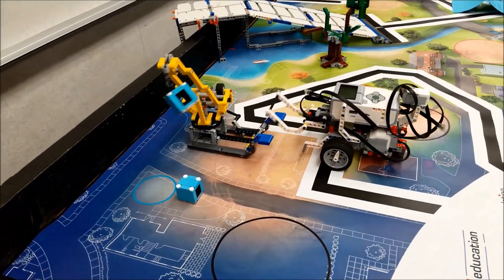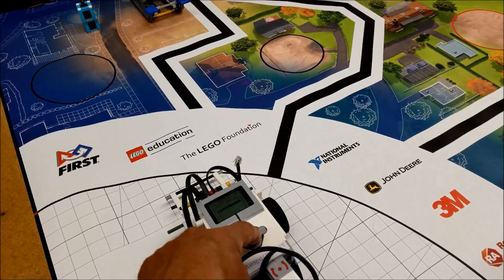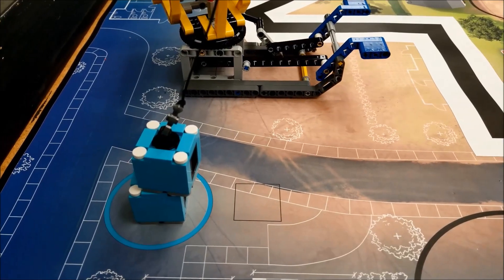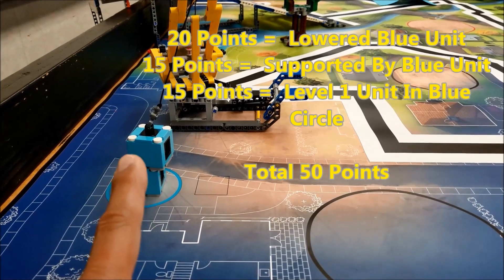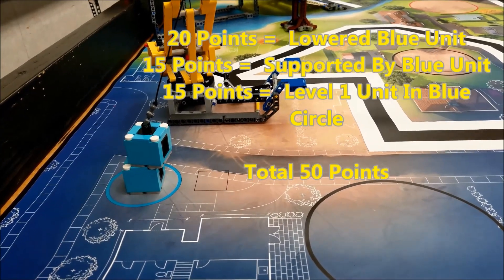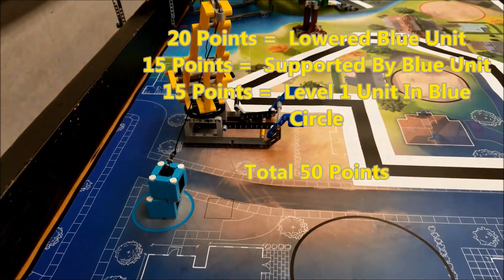Okay, here we go. We're going to swing this thing over and lower it onto this. So let's go ahead and break down these points. We get 20 points for lowering this blue unit from the crane, 15 points for stacking it on top of this blue unit, and then we get an extra 15 for having both of them be inside the blue circle. So that would give us 50 points.